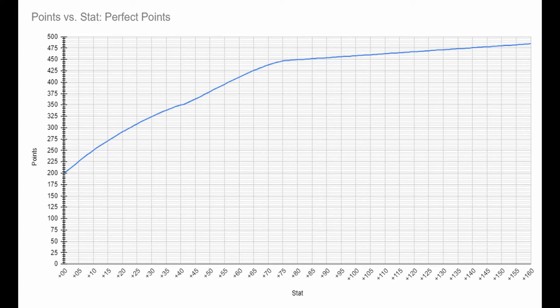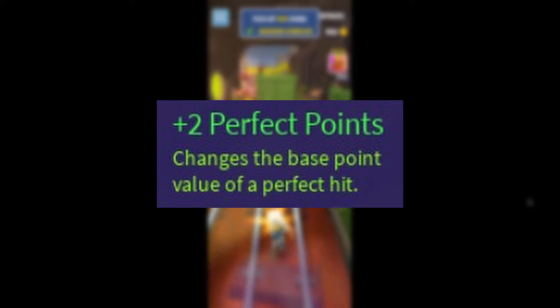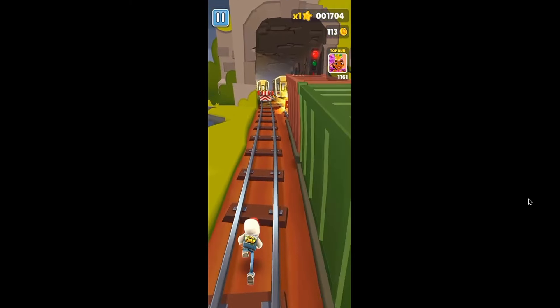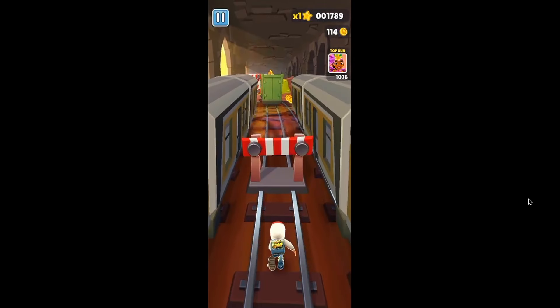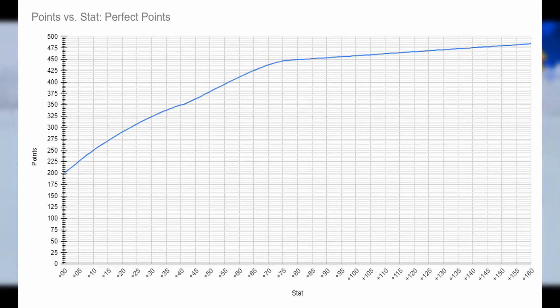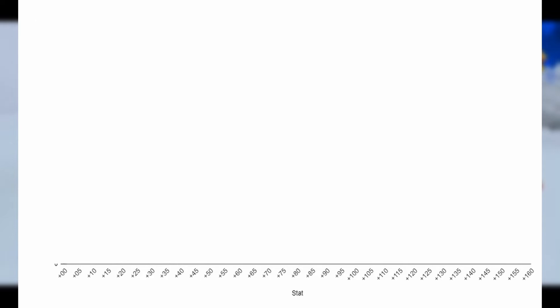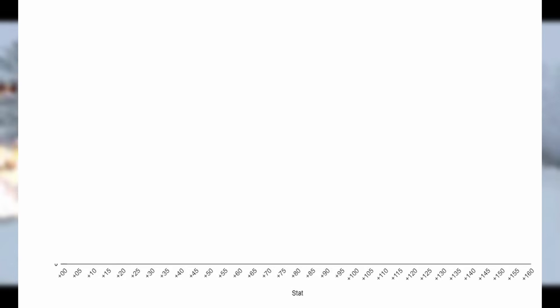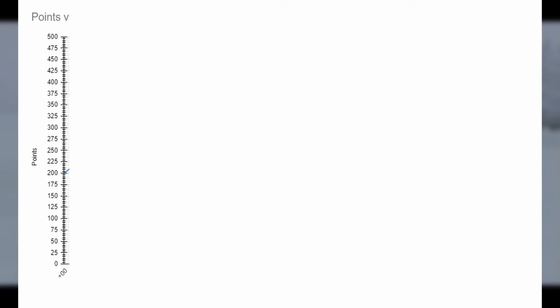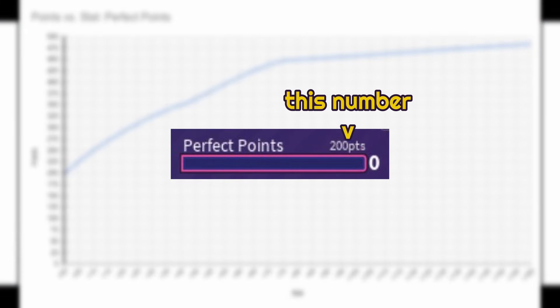The effectiveness of each base stat slowly diminishes as you add more upgrades. Perfect points are the amount of points you will score when hitting a perfect during a match — rates, OKs, and misses are unaffected by this. I will now present a graph showing how upgrading perfect points scales with more upgrades. The horizontal axis represents the number of times the statistic has been upgraded, and the vertical axis represents the points or multiplier value of the upgrade.